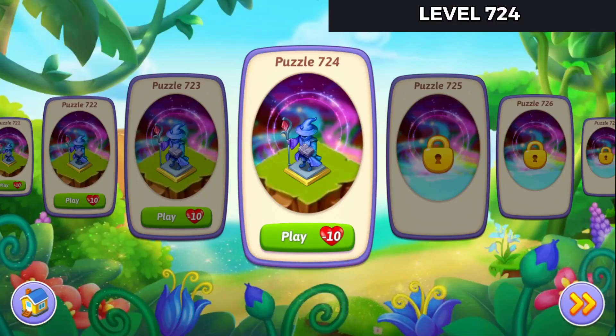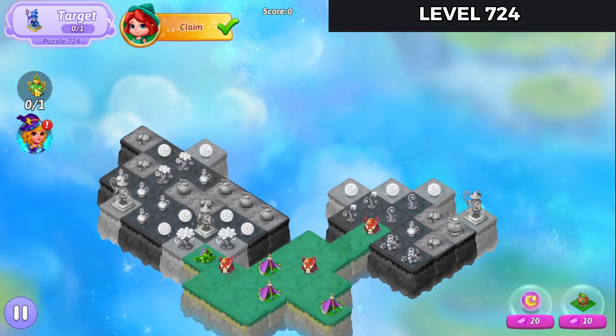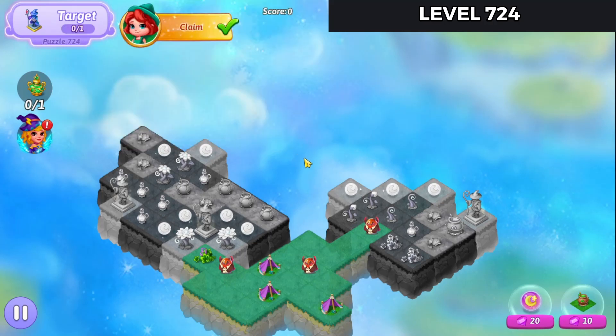Let's go check out puzzle 724 of Merge Witches. Alright, so here we go. Let's get it to load up. There we go. The trophy comes from having a Lucky Potion 3. Completing it is restoring the Merlin statue.